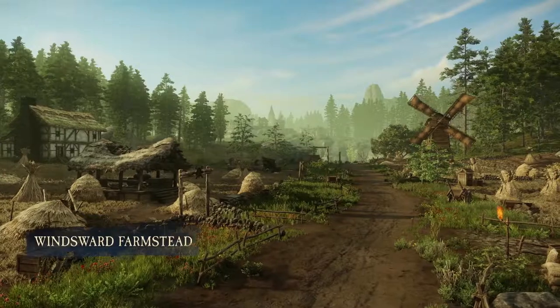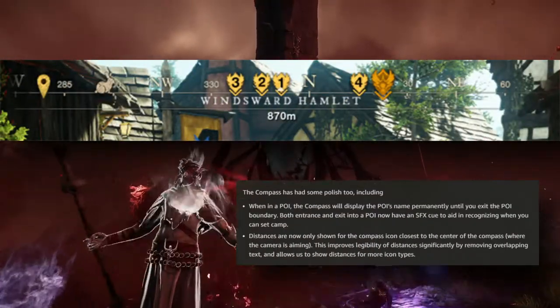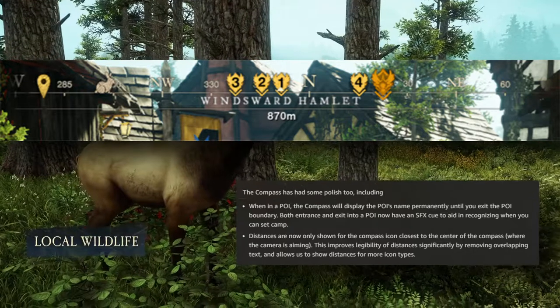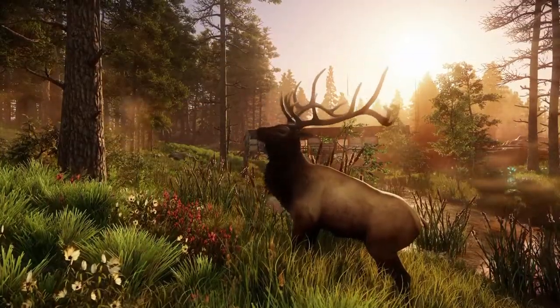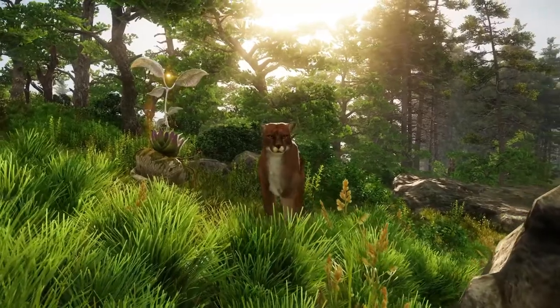For gameplay UI polish: icons have been added to damage numbers to show what type of attack it is, and a color indicator shows if an attack is effective against a target. Status effects will now be directly above the enemy name with floating text and an icon indicating the status effect name. On the compass, the name of a POI will be displayed until you leave it, and distance will only be shown on the compass icon closest to the center. The old UI was pretty outdated — it's amazing to see how much UI does for the overall appeal of a game, and these are looking good.